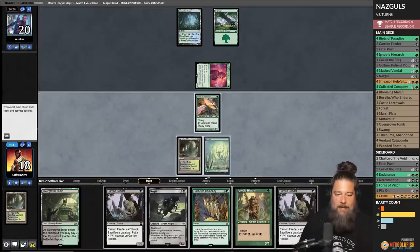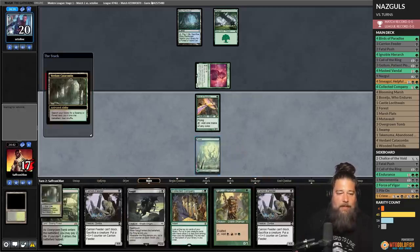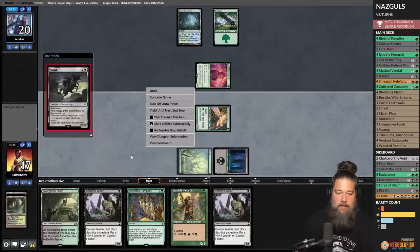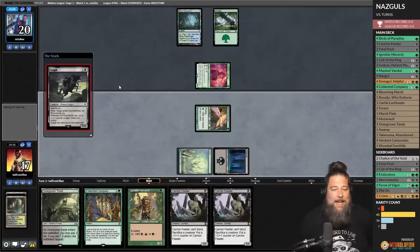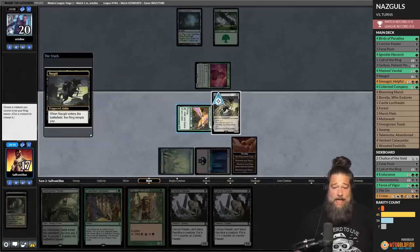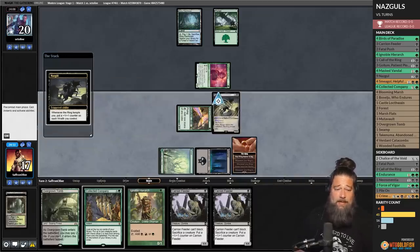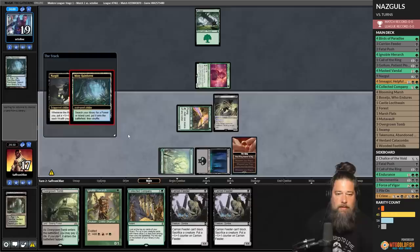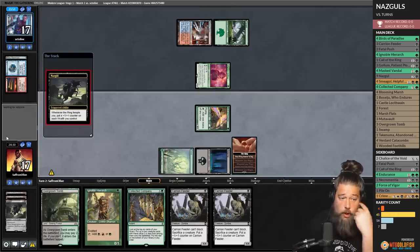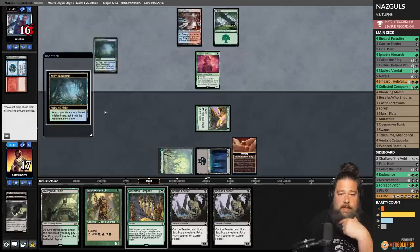Crack Verdant Catacombs, grab a swamp, and play Nazgul number one. The ring tempts us — we make Nazgul the ring bearer. Opponent cracks Misty Rainforest into Steam Vents, plays Fire and Ice. Opponent cracks another Misty, grabs Stomping Grounds untapped.